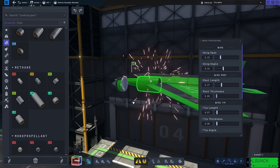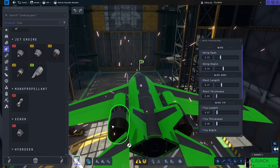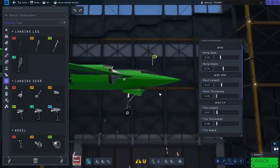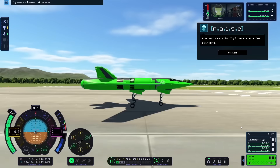I put down some stabilizers in the back, and after that, I put down some more tanks to the side so I could put down some air intakes. On the back of those tanks, I also put down a couple of engines, and after that, I threw out some landing gear. With all this, I wanted to try to get a test on the runway.